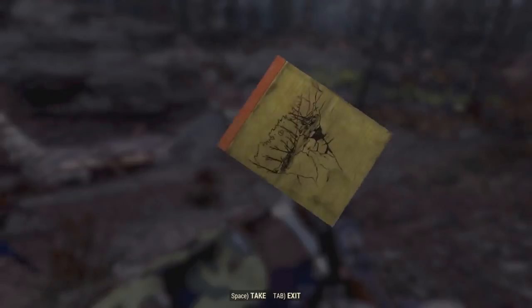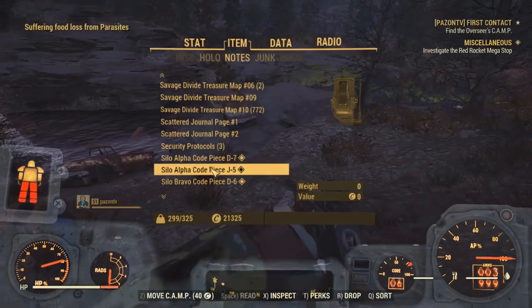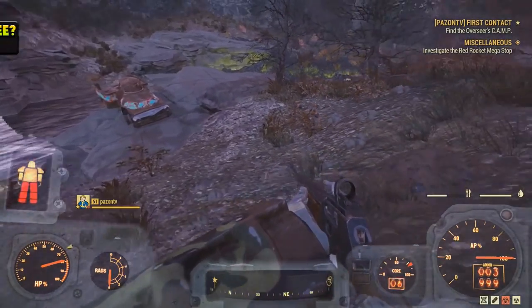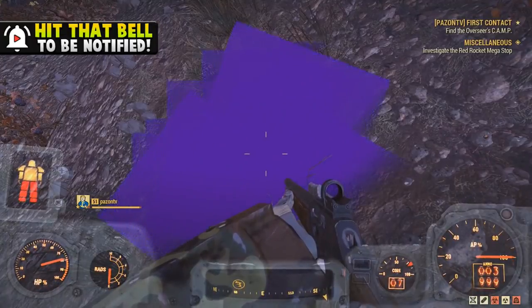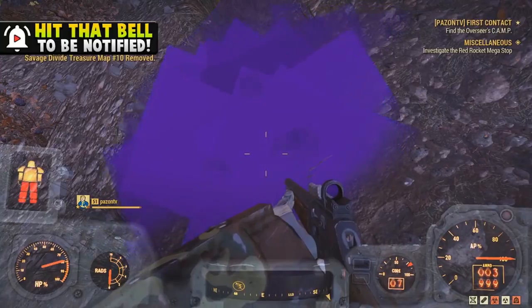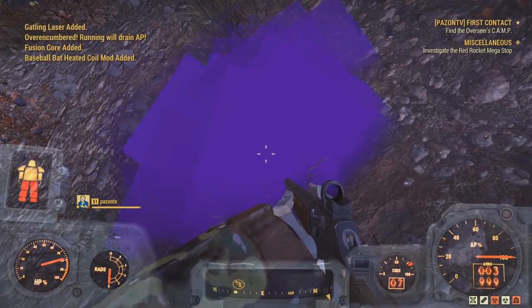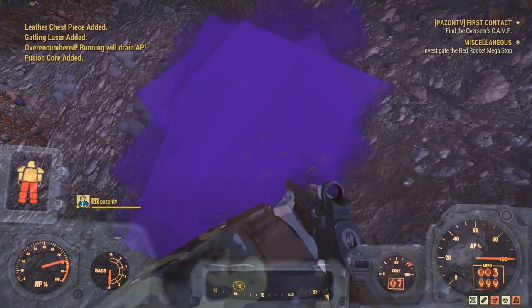Once you have duplicated the maps, it's as easy as finding the location of the treasure shown on your map — you can search these on YouTube and find all the locations online. The one I'm at is located just at this fissure site. You can go up to the mound, press dig, and you can actually keep digging for as many maps as are in your inventory, so you can press this button thousands and thousands of times. As you guys can see in the top left corner, I'm getting a ton of different things — right there I got a Gatling laser, fusion cores, bottle caps, armor, pretty much anything.